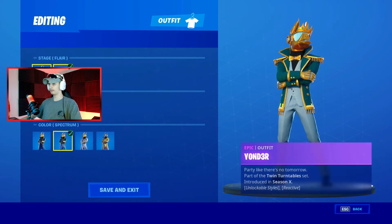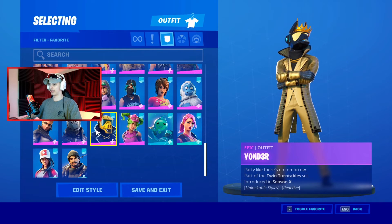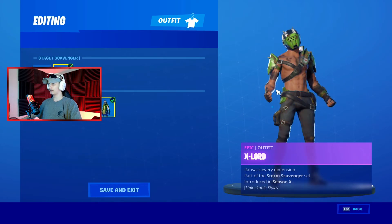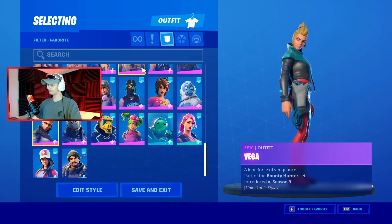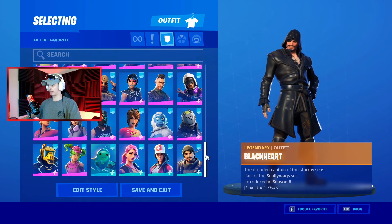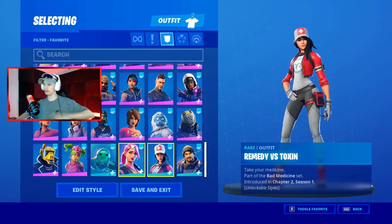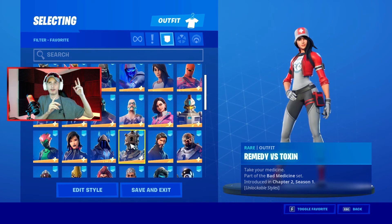Zoe, and then we have Yonder — wait, what's the difference? We have DJ Yonder and then Yonder from Season X. Then the X-Lord — pretty cool, with the hats and everything, that's sick. Vega — I don't remember when that was. And I think we got everything: Turk versus Riptide and Remedy versus Toxin — all my battle pass skins. I do not have the Renegade Raider and stuff from season one, and I don't have season two skins either — I started playing in season three.